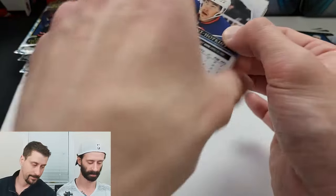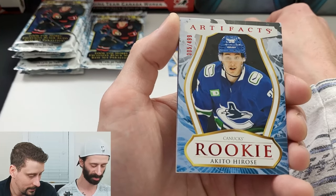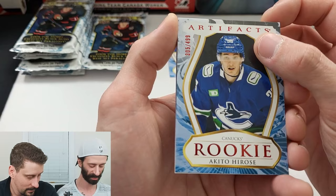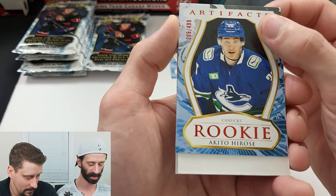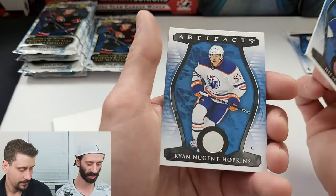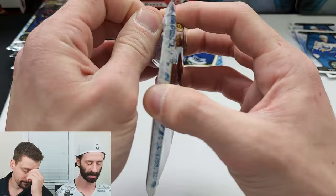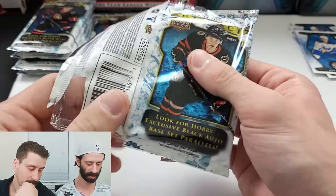Kale Makar. Doubling up here with Akito Hirose, out of 499. Another strong decoy. Jeff Skinner. Here's your Hopkins behind. First two packs, two numbered cards. I like it.